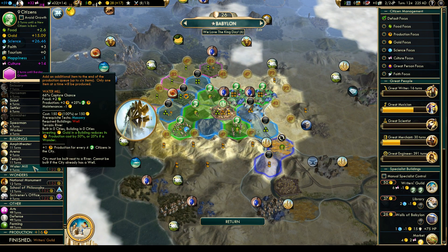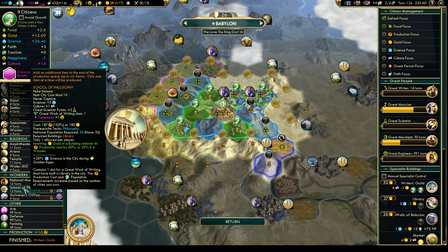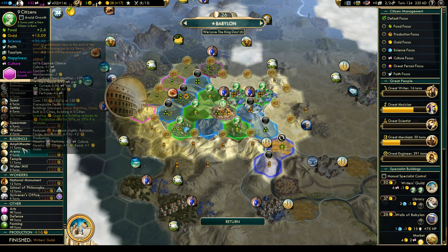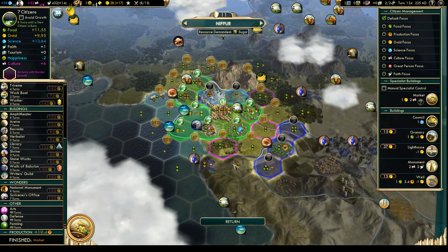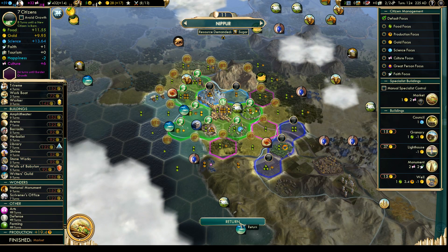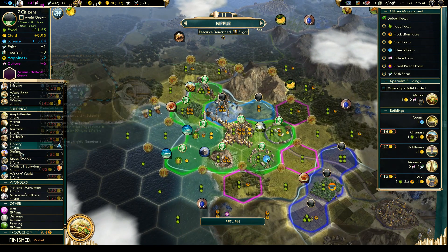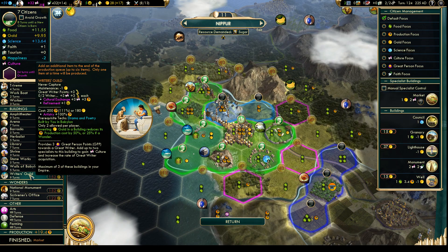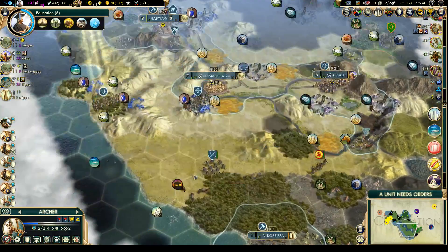The Writer's Guild is done — School of Philosophy. Let's go for the amphitheater because we have all that Lapis right next to us. The market is done here. Is that another good place for Writer's Guild? I think so, with all these fish here — that should be a good Writer's Guild location. Let's repair those horses.